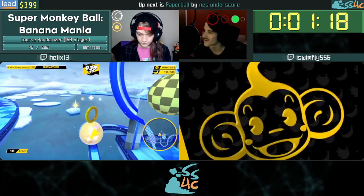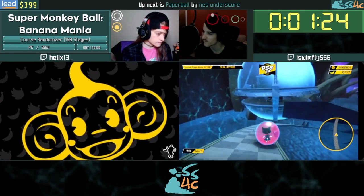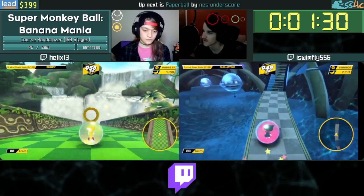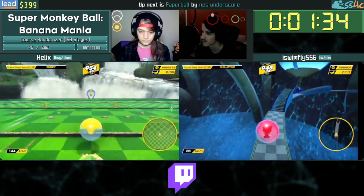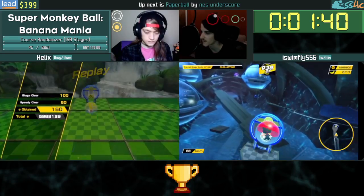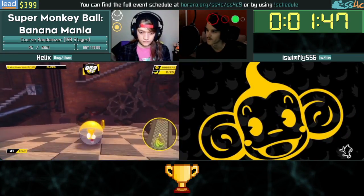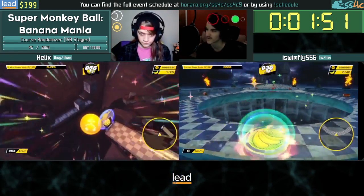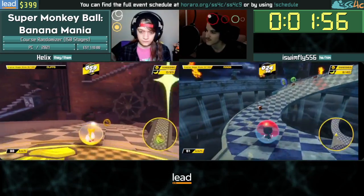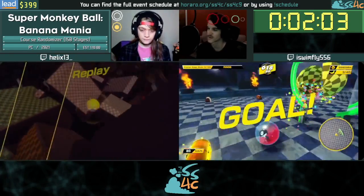While I'm getting bodied by Guillotine, let me go over the randomizer specifics. Thanks to the Python script, you can select any number of stages to play — we're playing 150 stages. You can also select any collection of stages: special modes, challenge modes, or story mode worlds. For this randomizer we chose every single challenge mode from SMB1 and SMB2 with the exception of SMB1 Master, because Helix and I generally don't like how that difficulty plays in this game, plus every special mode aside from original stage mode.